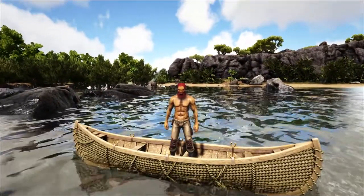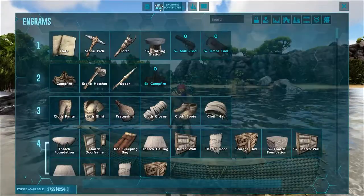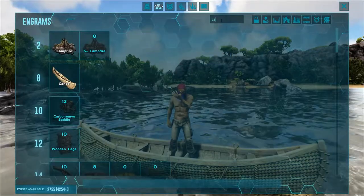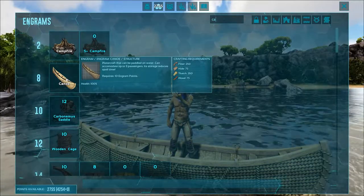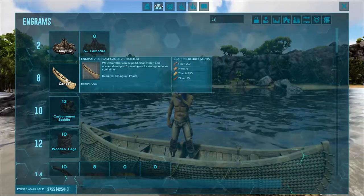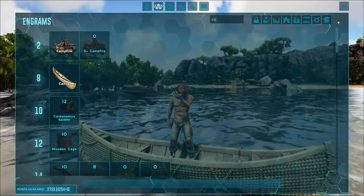Let's see what it takes to craft one. Take a look in my inventory and search for the canoe. There it is. You only have to be level 8, so it's really nice that you're going to be able to get out on the water at a pretty early stage, and it doesn't cost much at all — 250 fiber, 75 hide, 350 thatch, and 75 wood.